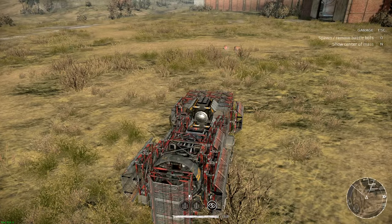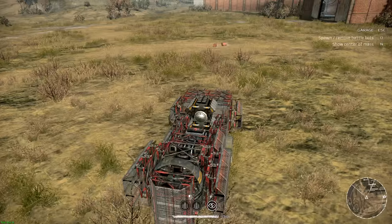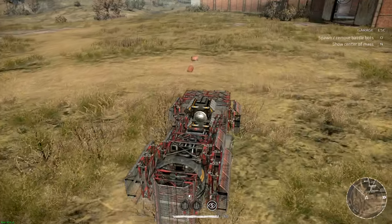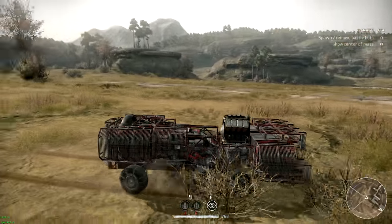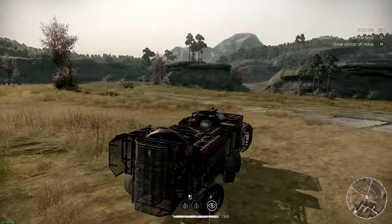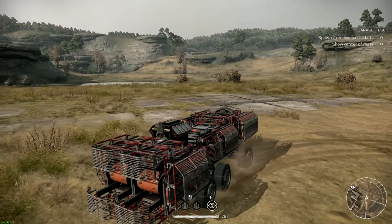They don't get launched that far forward, so you have to be pretty much right up on the target. For you to get that close, you have to play kind of smart with a little bit of luck. But we're gonna take this thing out, see if we can sneak up on any unsuspecting people and just blow them out of the water.